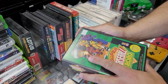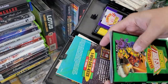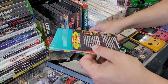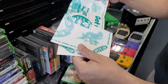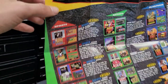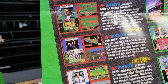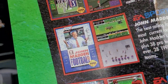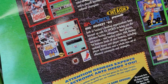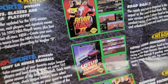Look at that — CIB plus, plus, plus, plus! It's even got the Electronic Arts poster. Let's go down this poster — they'll kind of tell you what year this came out. John Madden 93 right there, so that's one of my favorite games of all time. I don't think that's the right cover — I think they changed that cover, maybe. I could be wrong.